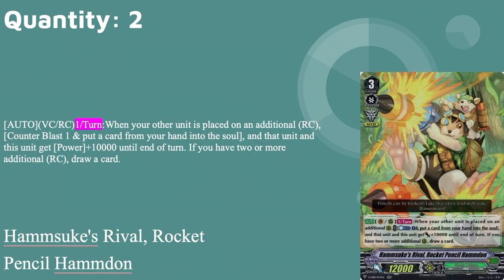Two copies of Ham Suke's Rival, Rocket Pencil Hamadon. This is what you spend your counter blasts on if you have spare ones, because he gets your soul. 12k base, grade three, Excel gift. Auto van or rear once per turn when your other unit is placed on your additional rear guard circle: counter blast one, soul blast a hand card, this unit gets plus 10 for the turn. If you have two or more additional rear guard circles, draw a card. First grade three turn it hits 22k. Second turn you get more numbers and hand cards. Hamadon gets you soul guaranteed, which allows this deck to hit even crazier numbers with Culture Gorilla.